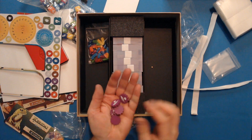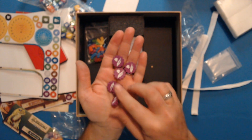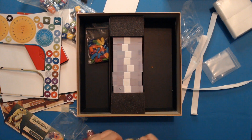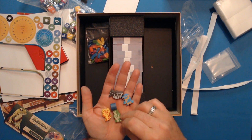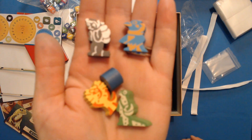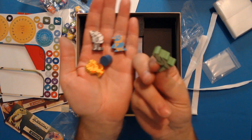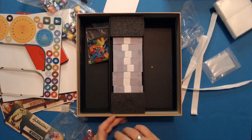Here are the meeple tokens — nice little wooden tokens. They sound great. Then here are the character tokens, laid out so you can see them all. They are screen printed on both sides — nice little wooden tokens. It's going to have a great table presence.